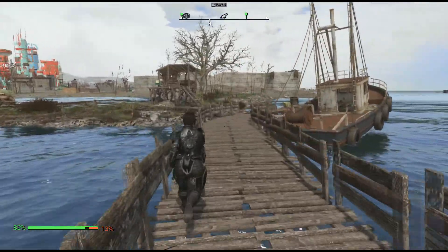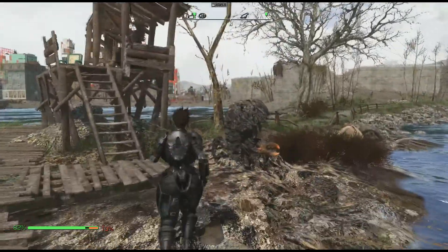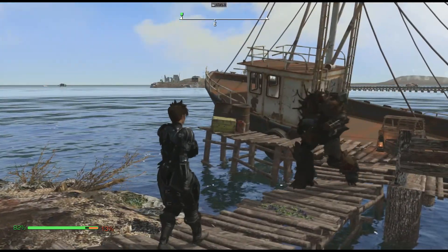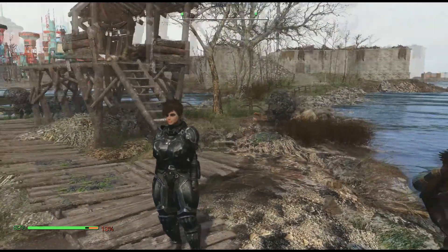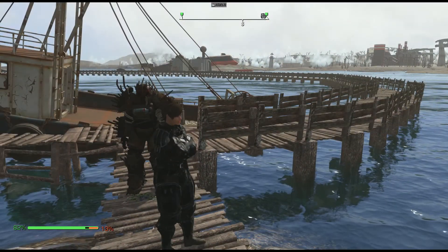The bridge is nav meshed, and this is my favorite of the three. If I could change one thing, it's that it's a bit too narrow — I could imagine trying to walk across it in power armor and then having a Provisioner with their Brahmin going the other way, which is just going to be a little bit chaotic.